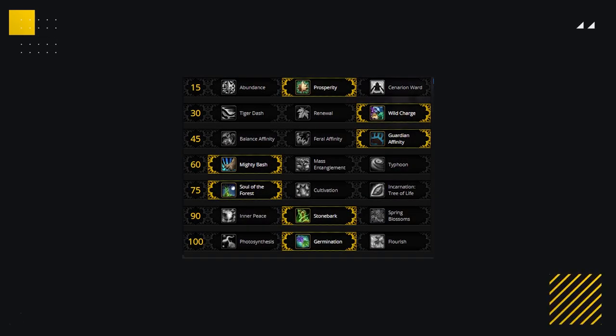Restoration Druid has a few adaptations depending on matchup and playstyle, although a good baseline for Talents should look like this: Prosperity, Wild Charge, Guardian Affinity, Mighty Bash, Soul of the Forest, Stonebark, and then Germination.